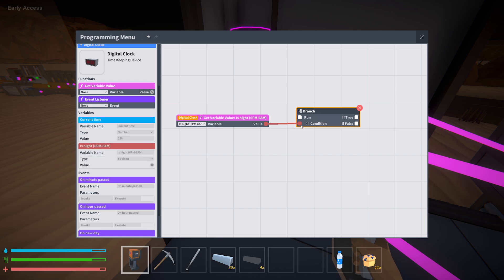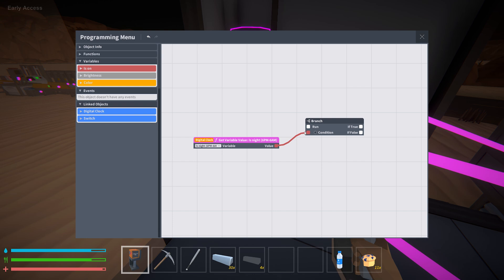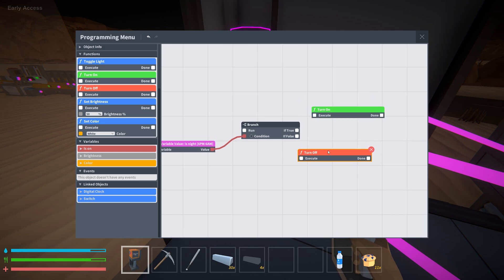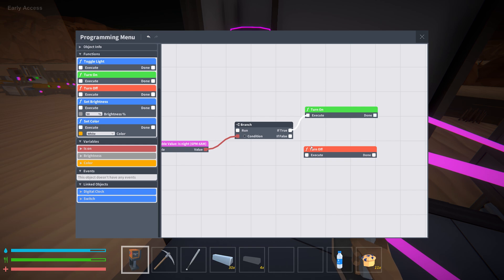Basically, a branch is going to check for the condition: is it between the hours of 6pm and 6am, or nighttime? So you have your branch. What you'll need to do is find your light functions, wherever they are, depending on where you're programming it. For me, it's in the light right now because I'm toggled onto the light — that's where I'm programming everything. Essentially, I'm going to use turn on and turn off as the programs for the light. So if it's between the hours of 6pm and 6am, turn the light on. But if it's not, turn the light off.